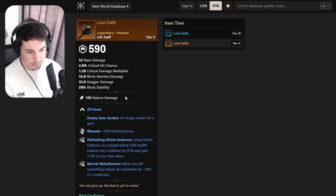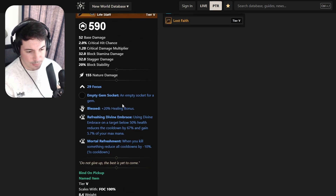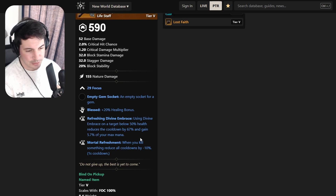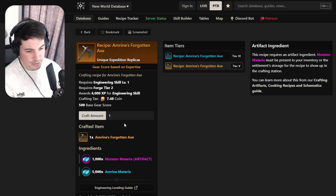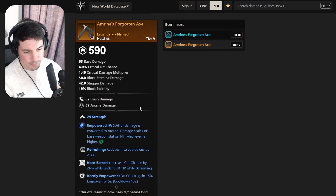Now a life staff - Lost Faith - with Focus obviously, Blessed, Refreshing, Divine Embrace, and Mortal Refreshment. Maybe not the best - if it had Refreshing Move it would be good, but unfortunately it's just a two-perker for me.